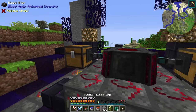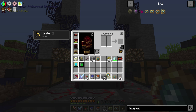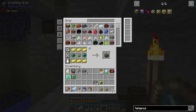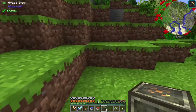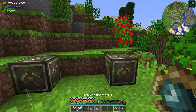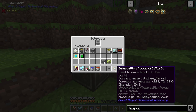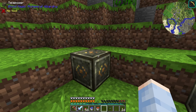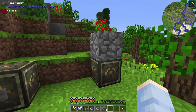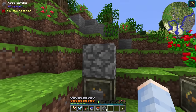If we put some enderpearls into at least a Tier 4 altar, those will use 2000 LP each and create some teleposition focuses. We got three for the three enderpearls, and now we're going to use these to craft the teleposer. We'll need at least a couple of these. These teleposers swap the positions of two blocks in your world — we'll place down two and that's where the blocks get teleposed. Then we shift right click one of the teleposers to bind those coordinates to the focus, and place that focus inside the other teleposer. When we give that teleposer a redstone signal, it swaps the positions of those two blocks.